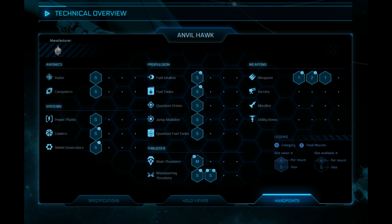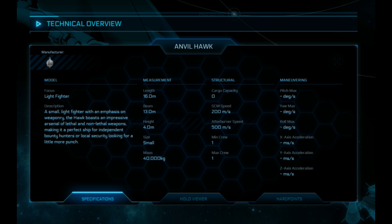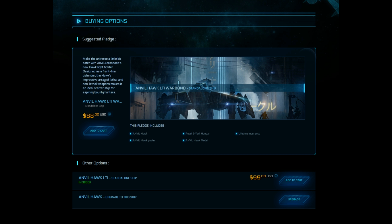So on to the Hawk. We just went over a big ship designed for taking out fighters — now let's talk about a lightweight fighter designed for bounty hunting. The Hawk doesn't actually have any missiles, but it is quite a nimble fighter. When I first saw it I thought it was going to be a competitor to the Gladius, and it is, but in a different way. The Gladius is more designed for heavy fighting and patrolling, whereas the Hawk is more of a casual fighter. Having no missiles will be a real pain, but it does have six size-one guns, which makes up for it in my opinion.